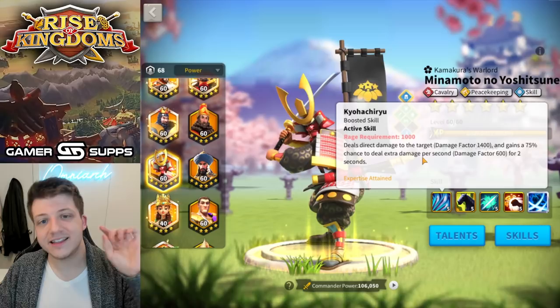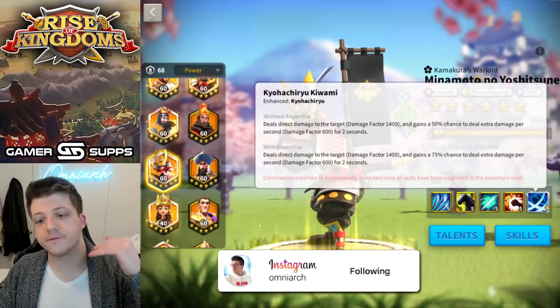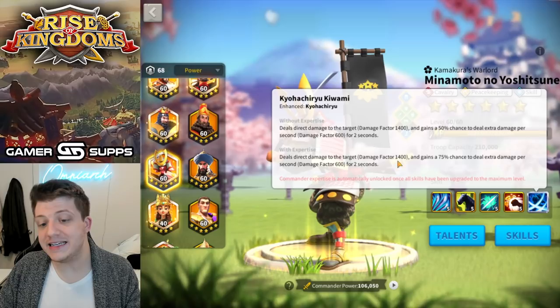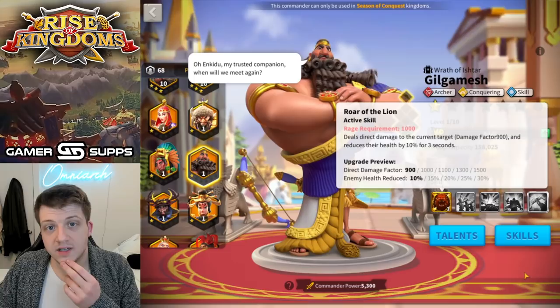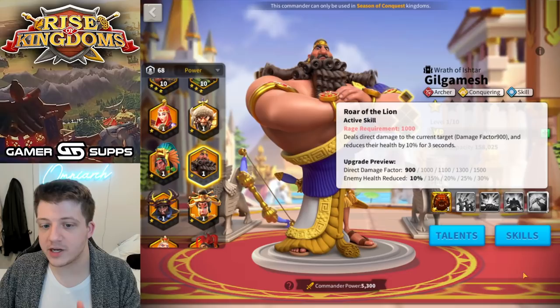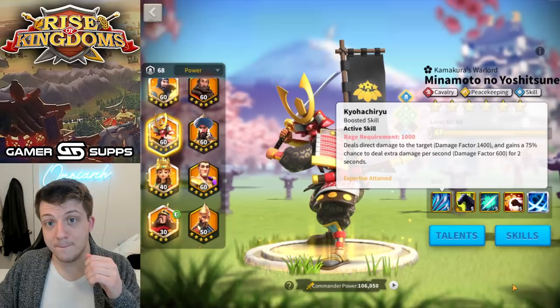His primary skill when not expertised deals a 1400 damage factor with a 50% chance of dealing an additional 600 damage factor each second for two seconds — that's a 50% chance of almost doubling the damage factor. When expertised, there's a 75% chance of almost doubling that active skill damage, which is crazy. Even the newest commander like Gilgamesh only deals 1500 damage factor to a single target, though Gilgamesh does have an insane health debuff.